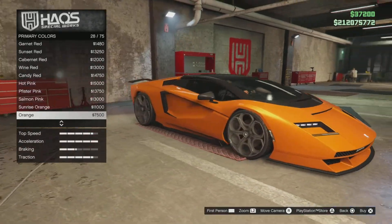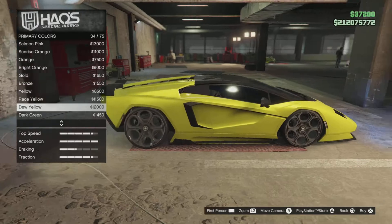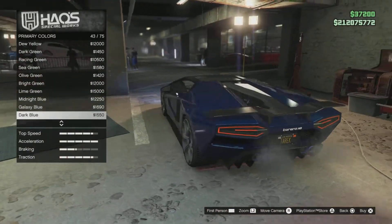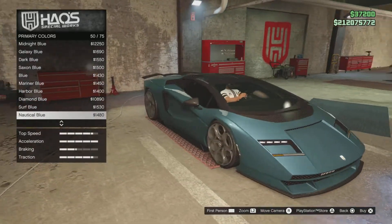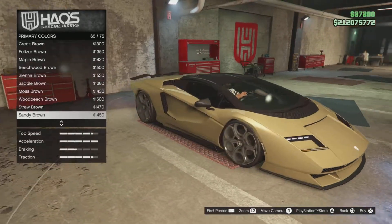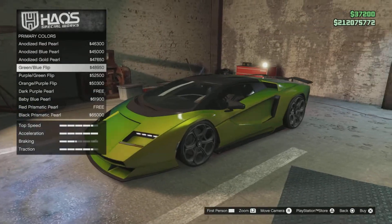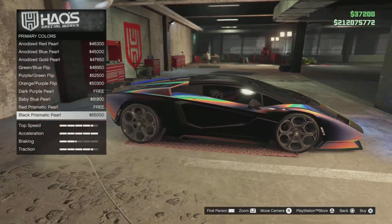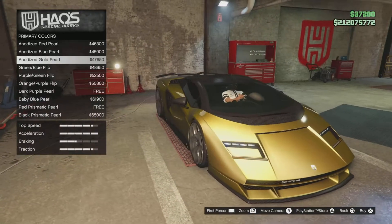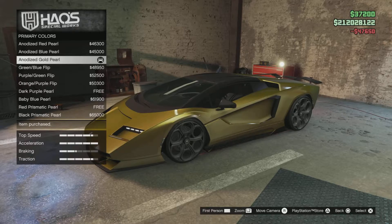This car looks really nice and most of the colors fit it — it's hard to choose. I want something bright. There's a cool greenish one. All the colors work on this car, it's amazing. I'm thinking gold — should I do the chameleon lime green-blue or go for the gold? I'll go for the gold — it looks good with the black. Yeah, I'll keep this one.